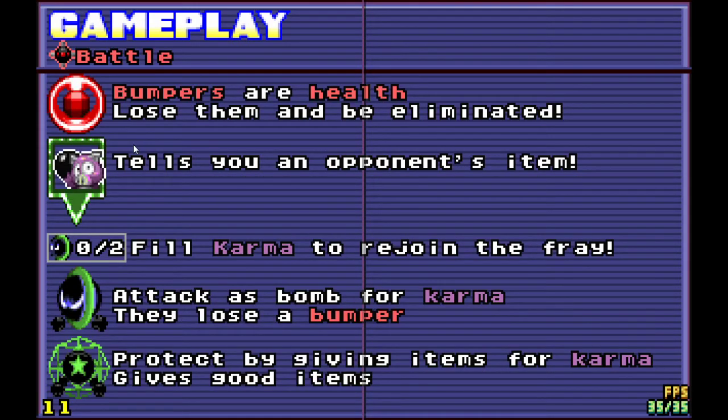For battle mode, bumpers are health. If you lose all of your health, you will be eliminated. This does not cover battle plus. There's a little display that can tell you an opponent's item. When you're eliminated, you can fill up a karma counter to rejoin the fray. You can attack people as an SPB for karma and they'll lose a bumper. You can also protect people by giving them items — this gives you karma and gives them good items.